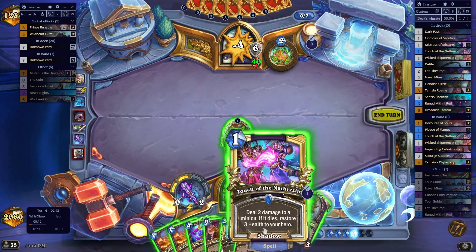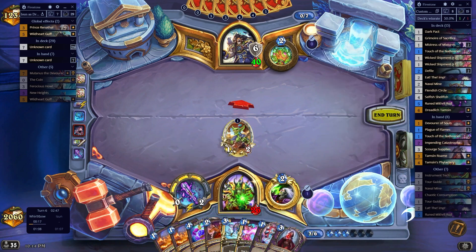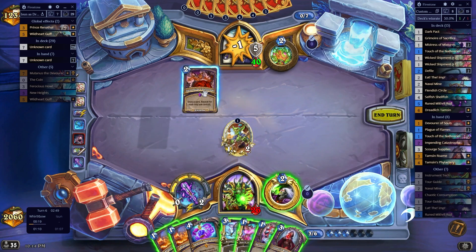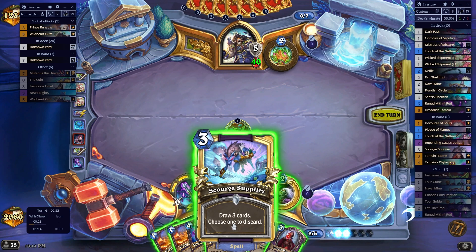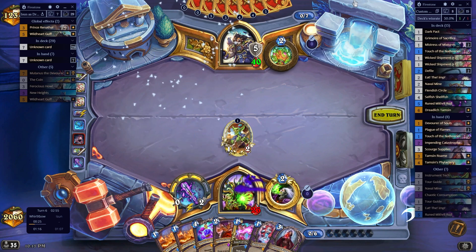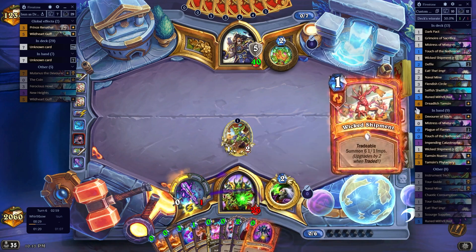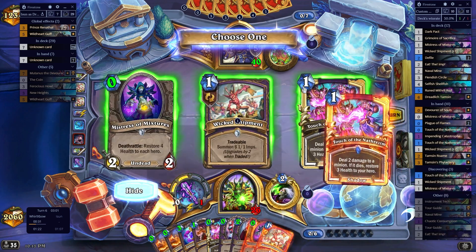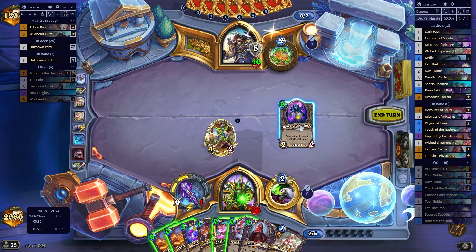That was a little bit of a punt on my part. That's a really good draw - this is actually perfect. It was only one card that gets discounted - only this gets discounted. Well, I'm never discarding that. I think I discard Touch - Touch does not feel like the card I need in this scenario.